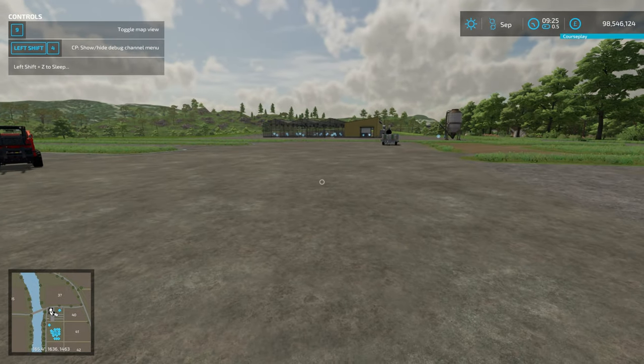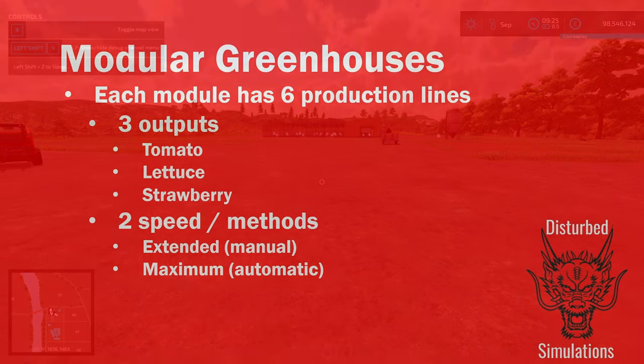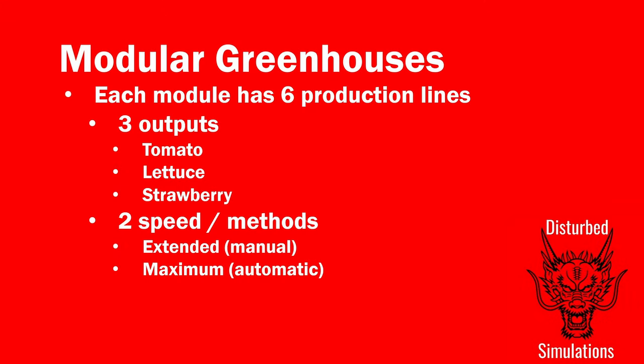Let's jump out of the game into PowerPoint. Each greenhouse module has six production lines — three possible outputs: tomato, lettuce, and strawberry — and two methods: the extended one which requires manual input, or the maximum one which requires all the automatic distribution using the production buildings that make nutrient water and distributable substrate.